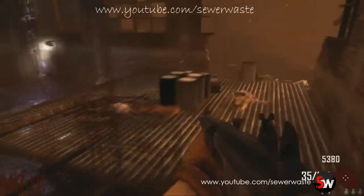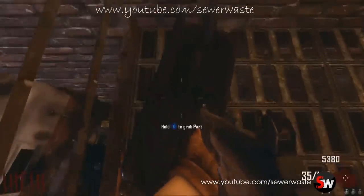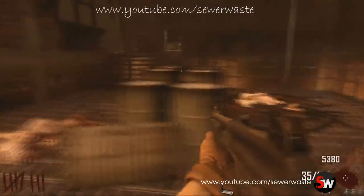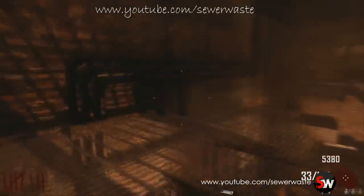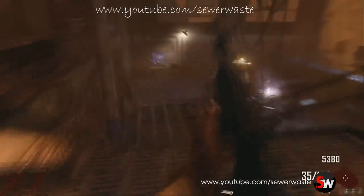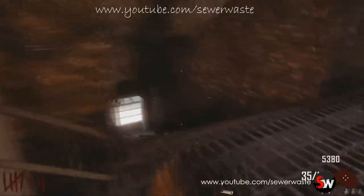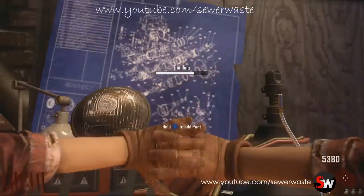But this is going to be the electric trap, which requires a power source, which is the turbine. So if you place this electric trap next to your turbine — if you're playing multiplayer, one person can have the turbine and the other person can have the electric trap, and it'll actually electrocute the zombies as they run through it. So that's pretty neat. This is definitely going to be one of the more useful builds you can do on the workbench.